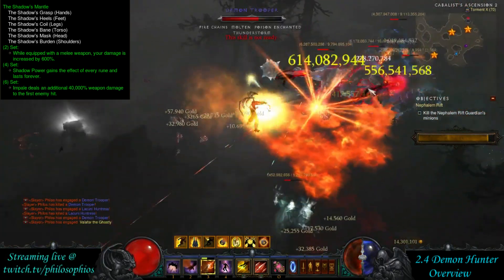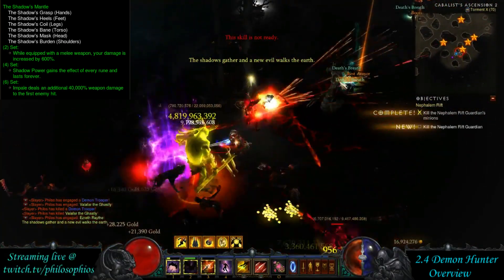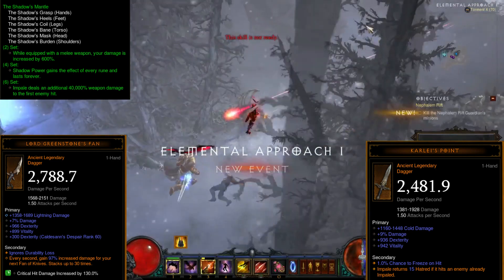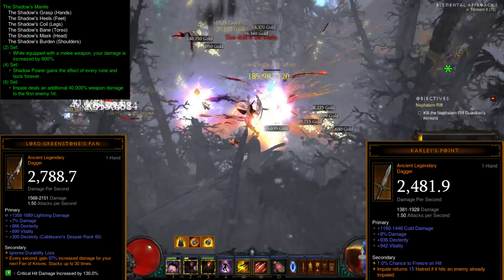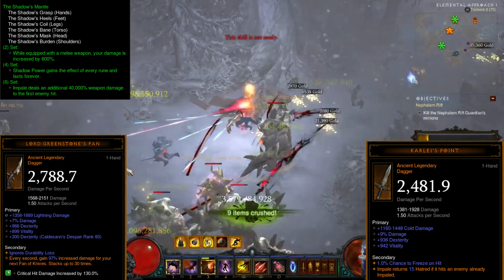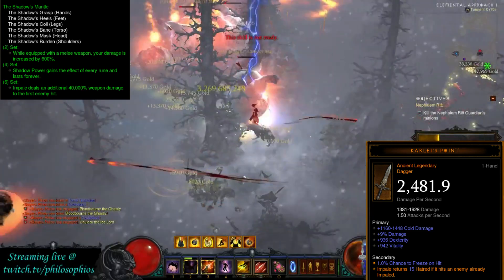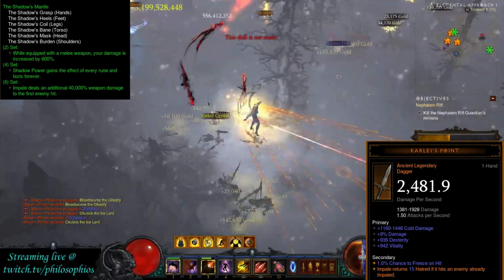Even in speed runs depending on the group composition and the greater rift level, it's nice to have someone who can just literally destroy the rift guardian in just a few moments. There are some new melee weapons to complement the setup — namely Lord Greenstone's Fan and Karlei's Point. The Greenstone Fan is really useful for solo greater rifting variations with the Shadow set for AoE damage using Fan of Knives, but in a group greater rift situation you're really going to want to use Karlei's Point for the Hatred sustain on single target, since you're basically there to kill the rift guardian and elites.